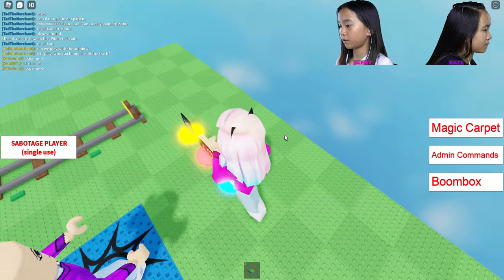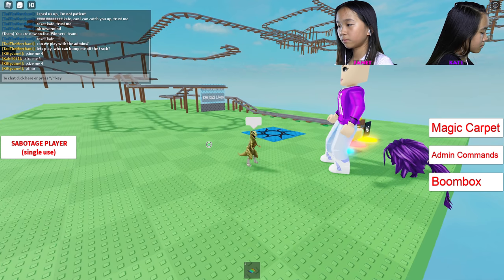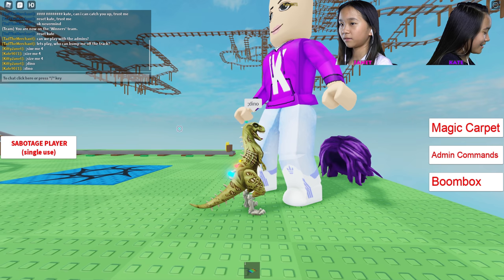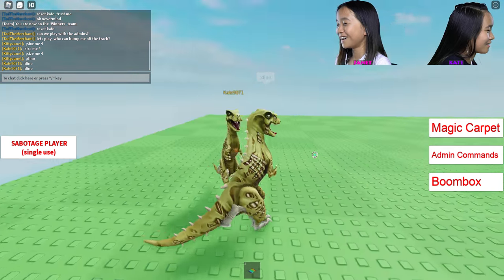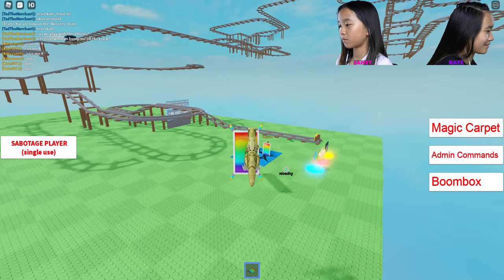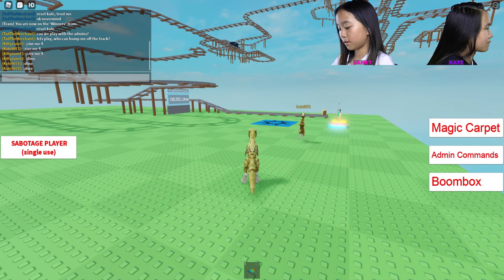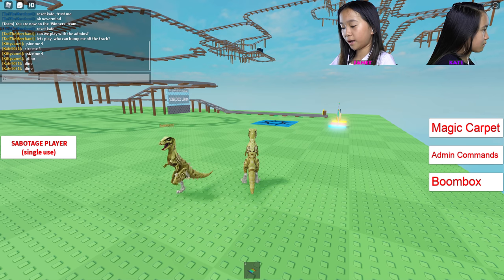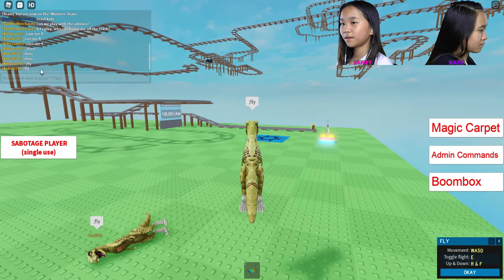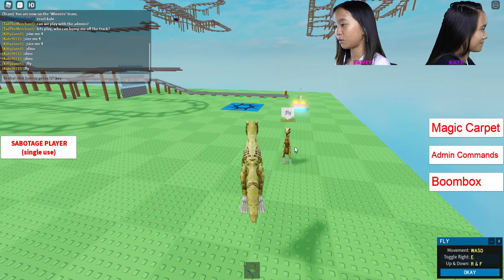I'm gonna claim this rainbow carpet so I can go flying. Dino! Oh my gosh Kate, you used the wrong one - yes, I realized. Me and Kate are dinos, we're gonna be flying dinosaurs! Let's try this command called fly - now you can just fly around without the magic carpet, you can just fly to the end. Kate, I would like you to use this one called rainbow fart.